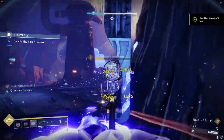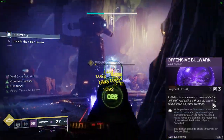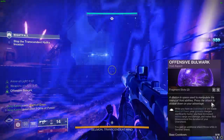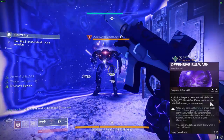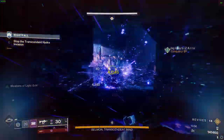Next, we'll unveil the second part of this dynamic duo: Offensive Bulwark. This potent aspect kicks in when you have an overshield or are standing inside your Ward of Dawn. It boosts your grenade regeneration by an incredible 400% and augments your melee range and damage. The most awe-inspiring part is that, with our setup, we'll have an overshield at all times.